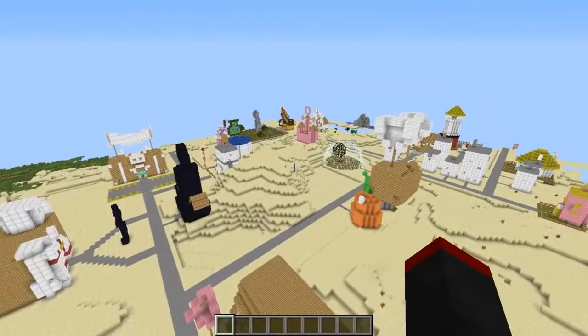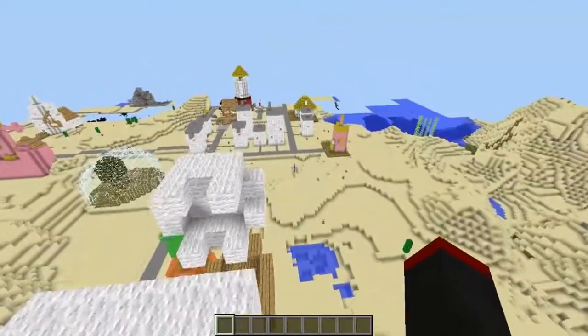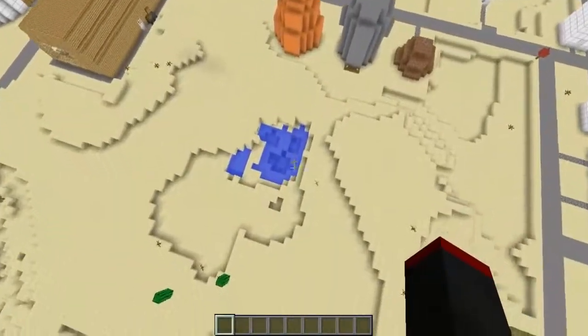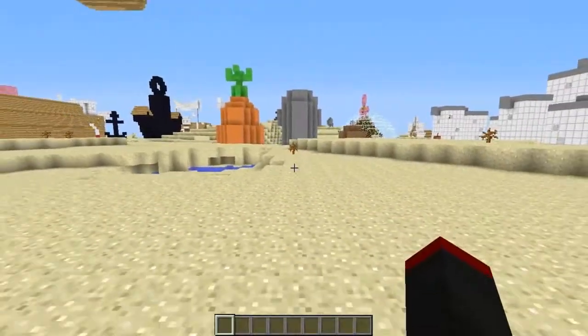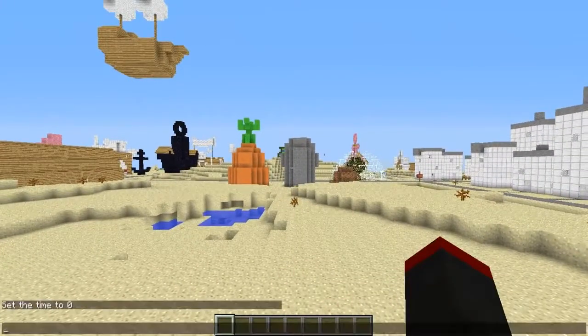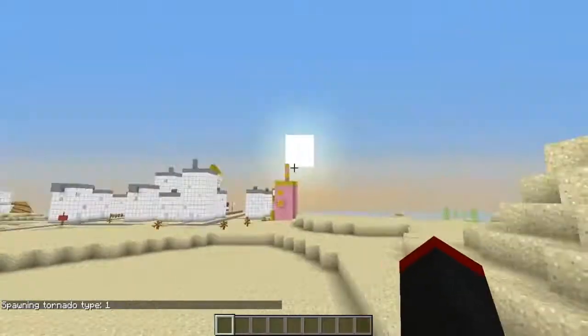Without further ado, let's go ahead and get started. Here we are in Bikini Bottom, ready to actually start wrecking this town. We're going to have the tornado rip in this general direction from one side of Bikini Bottom to the other. So let's do: slash weather mod — spawn — tornado. And I believe I can set it to level 1. I'll just have this command copied and pasted.